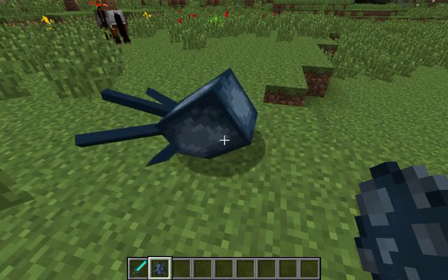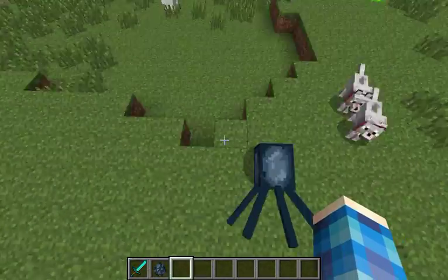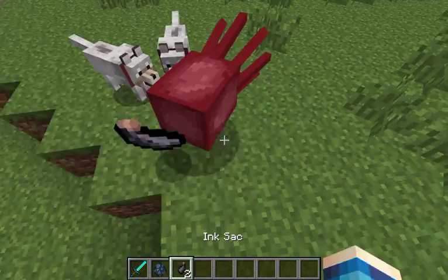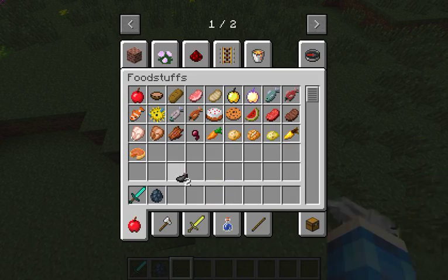Hello, this is Hattie. I will be showing you how to have a pet squid. Can you please kill that? Thank you. They drop ink sacks.